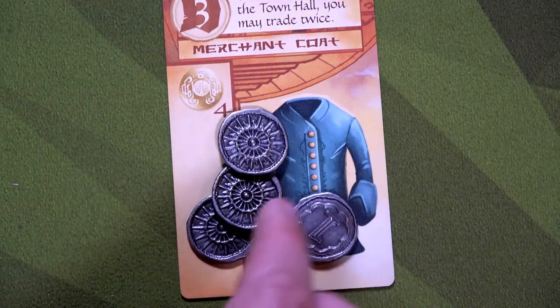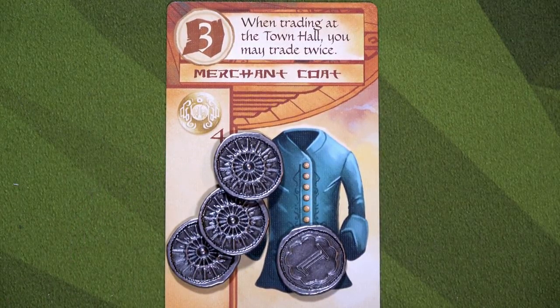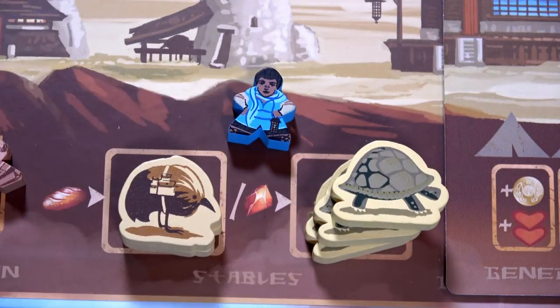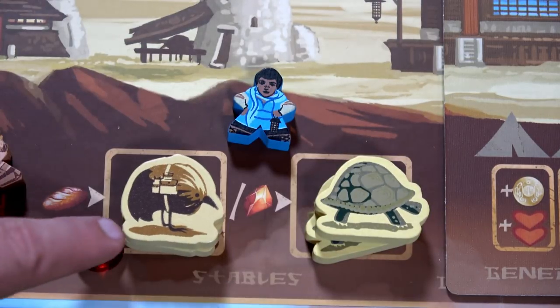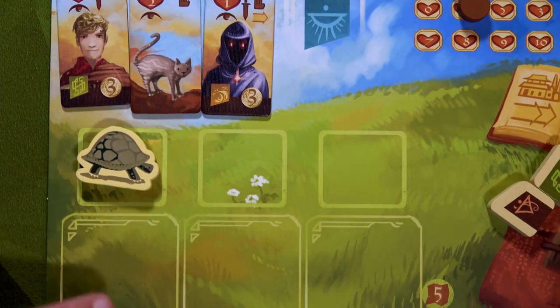First thing Risa is going to do on her turn is spend her four coins to get the merchant coat. This allows her that when she goes to the town hall she may trade twice. Normally you can only do one trade of the five-for-one or one-to-five, but now she can do it twice, giving a lot more flexibility, plus three journey points. She's then going to move herself to the stables and spend one gem to get a turtle. Turtles are a little bit better than pack birds because they allow you once per turn to ignore losing one heart on an empty space. Now she has two ways of ignoring a heart loss, and they also allow her to hold a treasure.